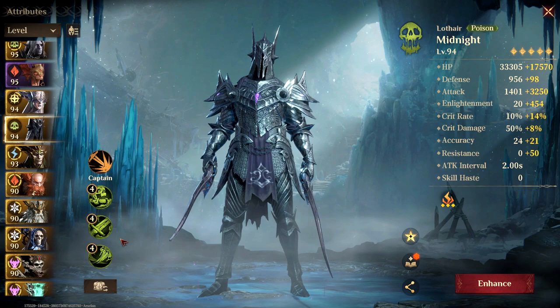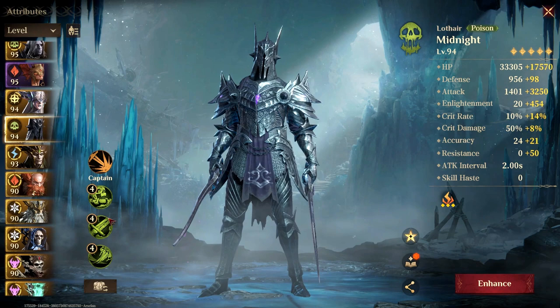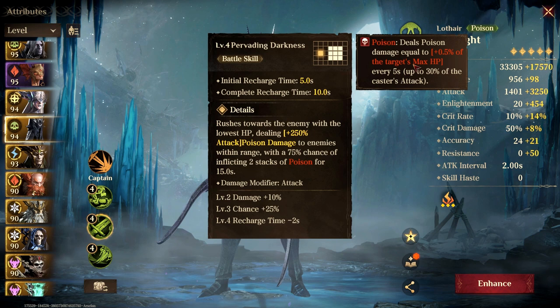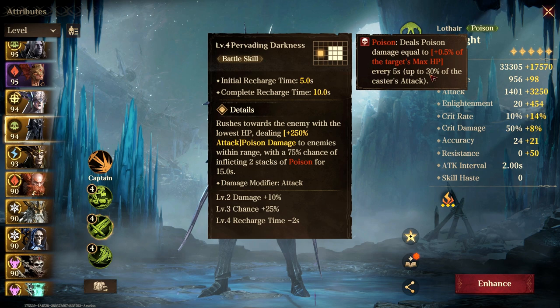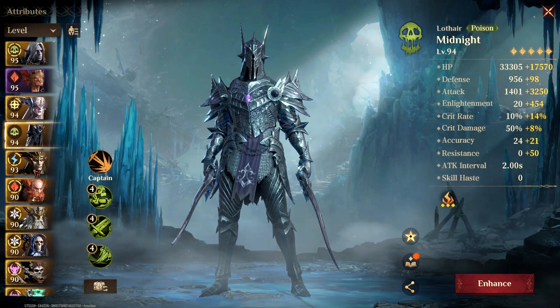The poison tick damage — which is the damage done to an enemy based on how many stacks of poison they have — is also somehow affected by Enlightenment. But when you read the description it doesn't really mention it; it just states 0.5% of target's max HP and 30% of the cost of attack. I think this description needs to be updated in the game, because even when I use Durongo, the amount of Enlightenment he has does matter.